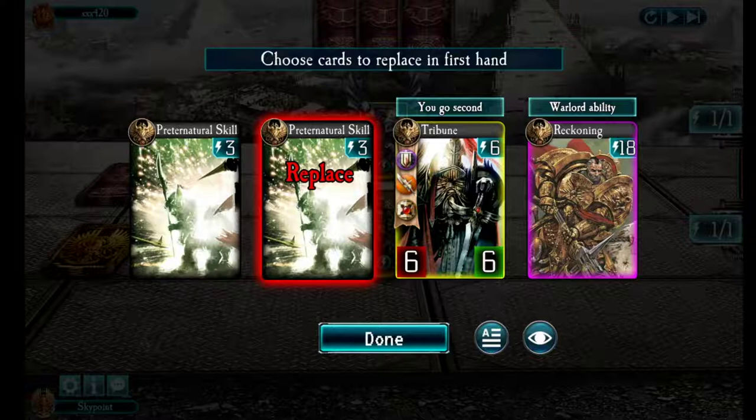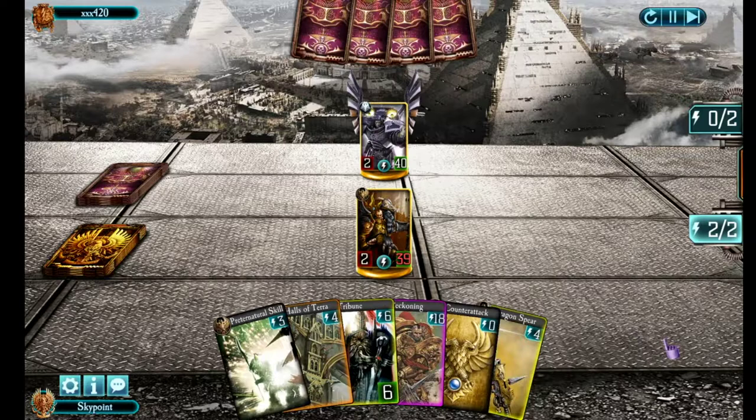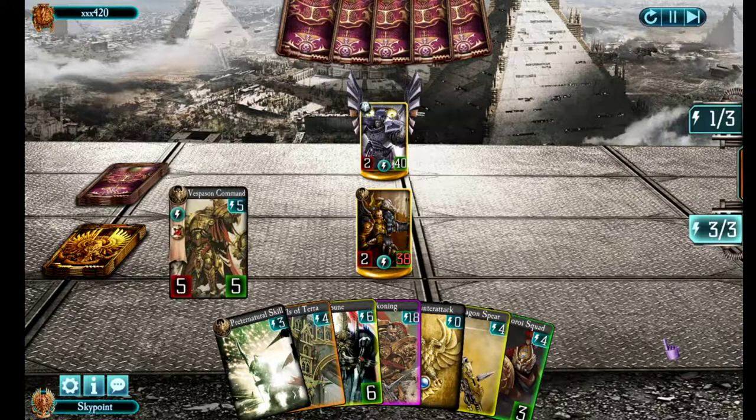Today's first fight is against Corvus Corax. I like starting with Tribune — it's probably going to get killed before it does anything, but it needs a bit of an effort to kill. I don't need two Preternatural Skills at the beginning, so I'm putting one away. He starts with high initiative, goes first, and just pings me for one point of damage. I draw a card with Paragon Spear since once I start playing Sentinel troops it'll be hard to do card draws.